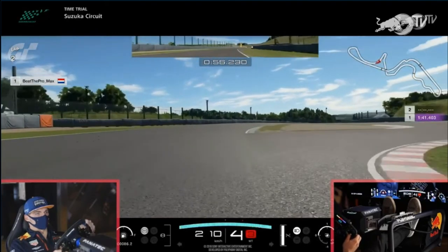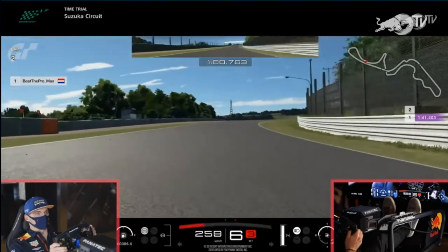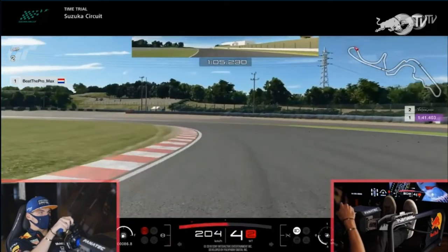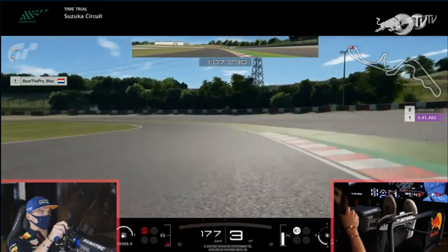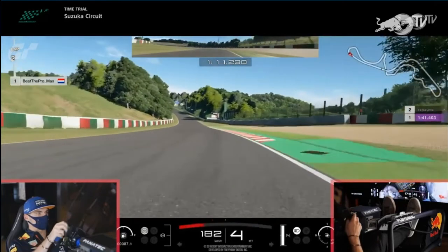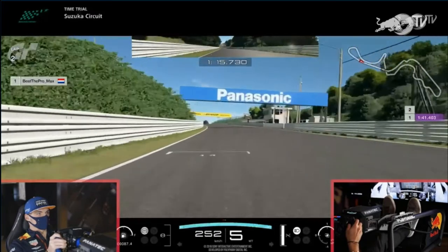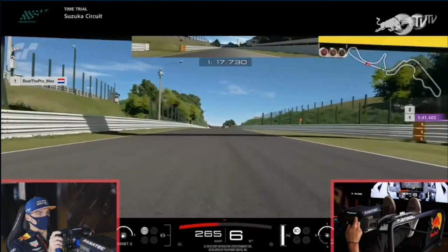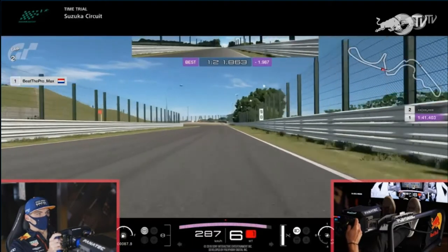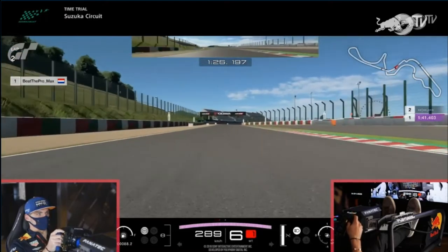Going through the long Turn 12 at Suzuka. At Spoon, he brakes just on the start of the AstroTurf, down into 3rd for the second part of Spoon, Turn 14. He gets onto the power but has a slight lift afterwards - he could have afforded to stay flat as he didn't touch the outside kerb - so he's losing a little time down the straight. At 130R, he takes a nice hybrid line between minimum distance and least resistance.